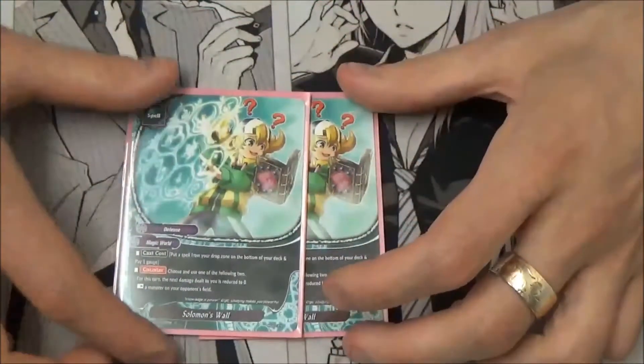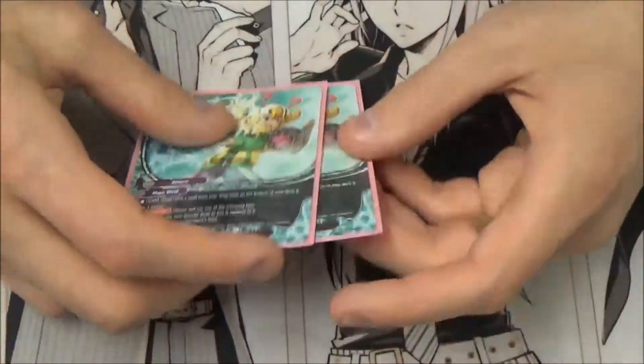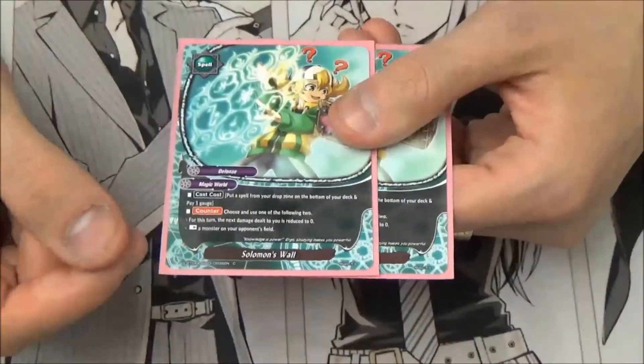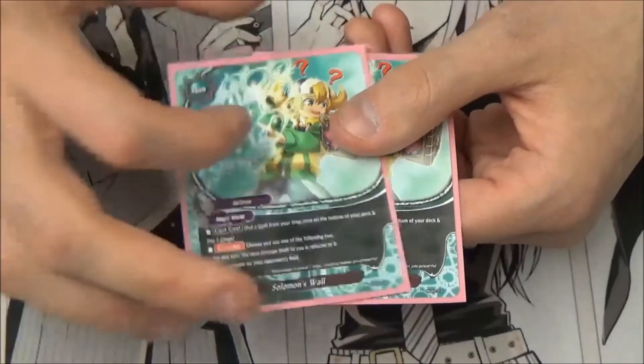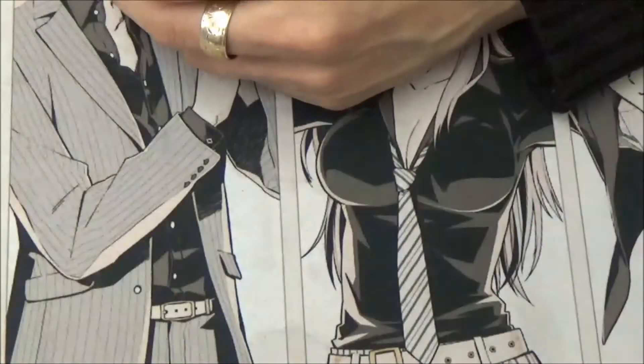2 Solomon's Wall — this might go up to 3 depending on stuff. I also need the Box Topper from New World Chaos, but it's still a really good card. Put a spell from your drop zone back into your deck, pay a gauge, counter — choose one of two effects: either rest something on your opponent's field, rest a monster on your opponent's field, or the next damage dealt to you is reduced to 0. Really good card and a lot better than Solomon's Shield.